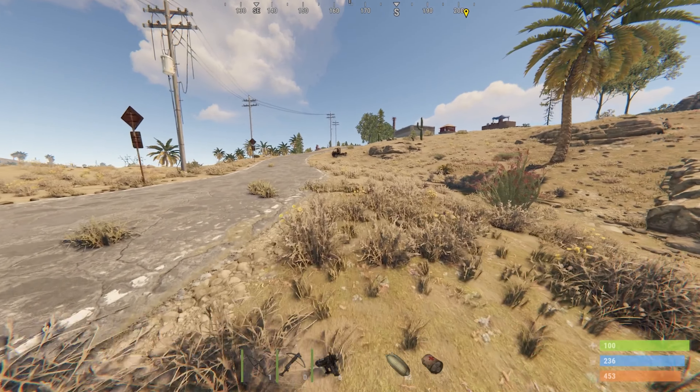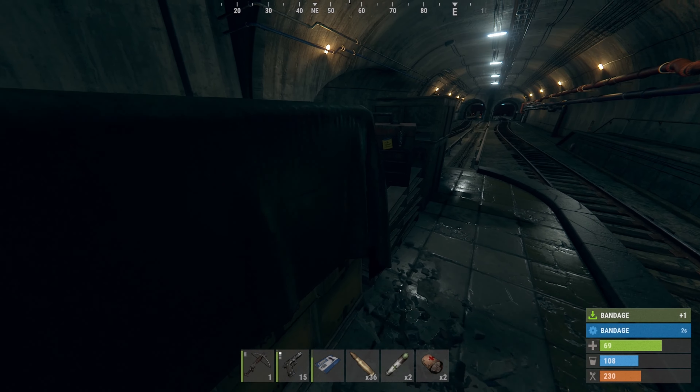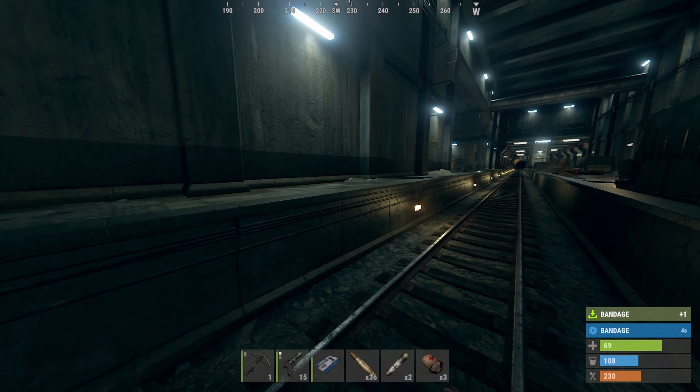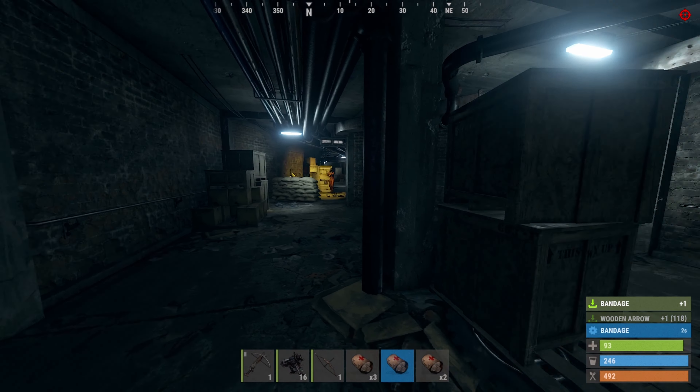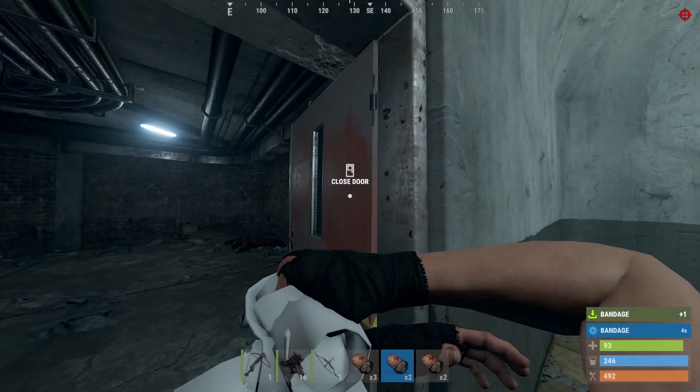Early game, the tunnels are one of the richest spots for components and even weapons. They can also give you some handy blueprints that you're going to need later on in your wipe. By carefully baiting and farming the tunnel dwellers to the back door, you'll be able to save yourself on bandages and reduce the likelihood of getting killed by an AI.